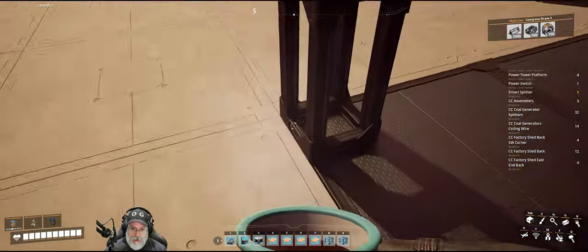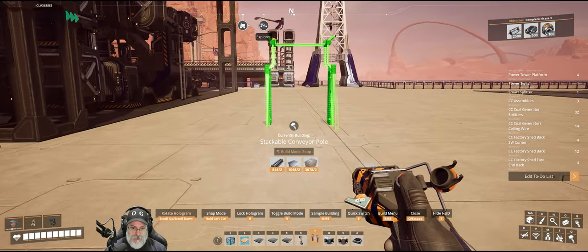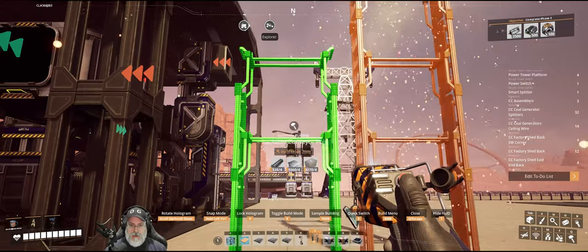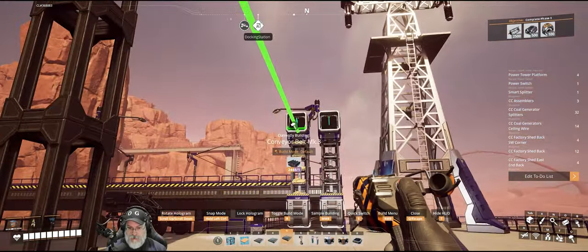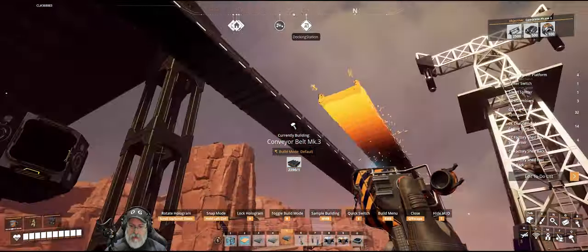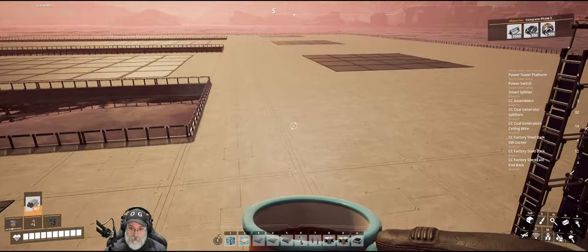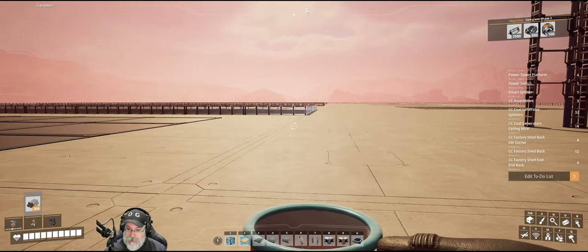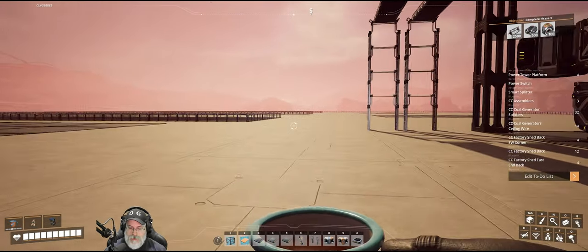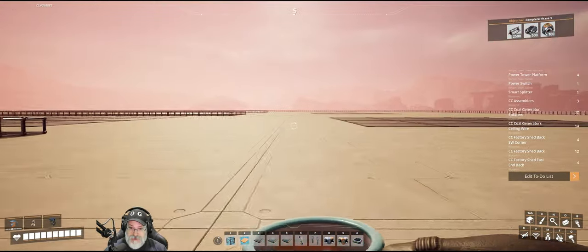Now what we're going to do is grab a couple of conveyor poles and we want these to go up four. Everything is Mark three now because of course I don't have Mark four. What I will do once we get Mark four is come back here and upgrade everything to Mark four, and probably upgrade the blueprints too so we can expand this. We've got all that ocean out there. The thing is, if we did expand this particular base, we would have to ship in more sulfur because there's no more sulfur in this area. That's all we have. We could use a train or even a truck and ship more in later if we wanted to expand this.